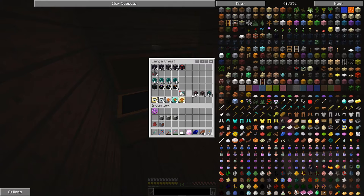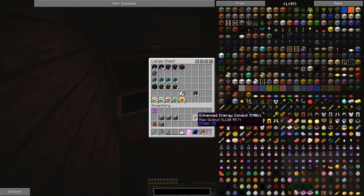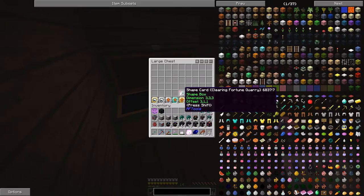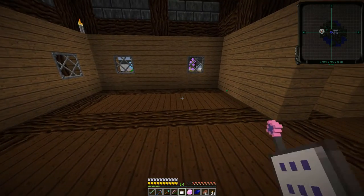I'm also using some Thermal Expansion machines here — induction smelter, pulverizer, redstone furnace, all resonant varieties. We're going to put some augments in there eventually, but right now we're just going to get the general structure set up. I was going to use energy conduit at 640 RF a tick, but it wasn't that much more expensive to do the next tier, and that'll make sure these machines can keep up with what I'm going to be throwing at them. Next up, we're going to be using Steve's Factory Manager. I quite enjoyed using that mod for the automated sky stone, so we're going to be doing that once again. We'll need a tesseract, some ender chests, and ender pearls.